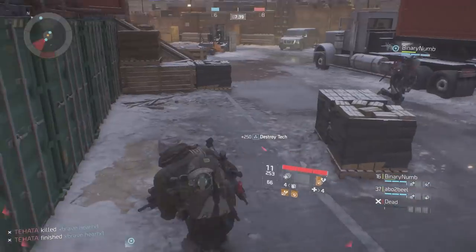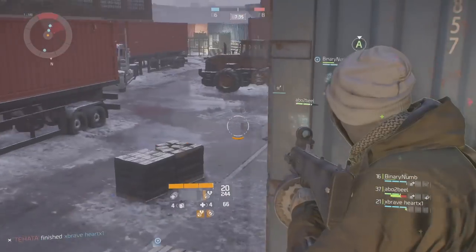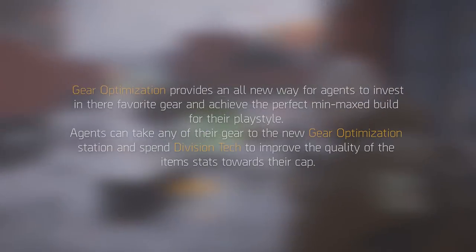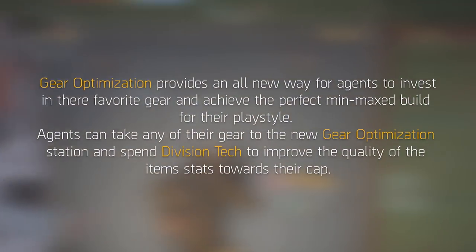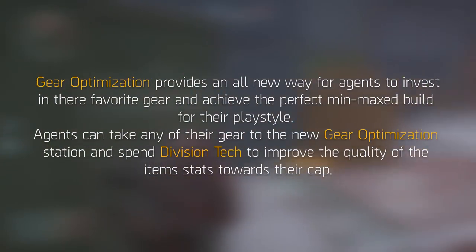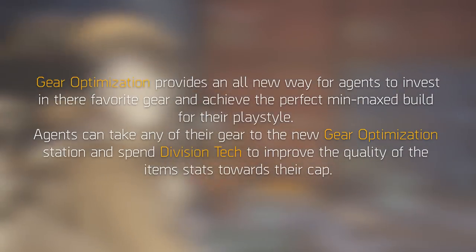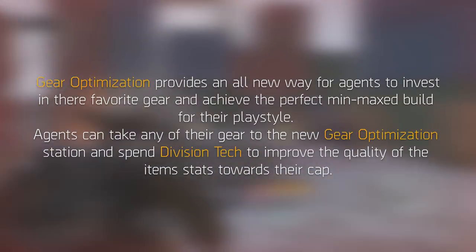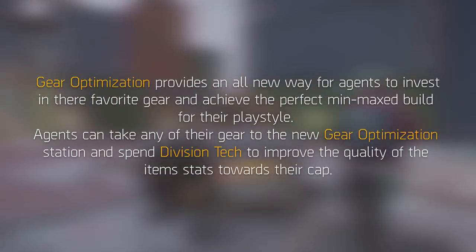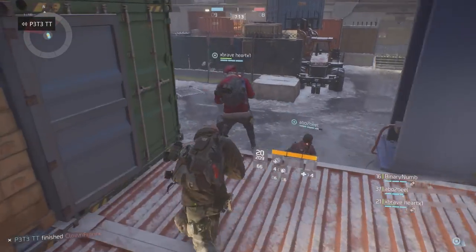Optimization station 101 — what is it and how does it work? To quote directly from Massive: gear optimization provides an all-new way for agents to invest in their favorite gear and achieve the perfect min-max build for their play style. Agents can take any of their gear to the new optimization station to spend Division Tech to improve the quality of the item stats towards their cap. Now this can get a bit confusing, so let's have a look at exactly how it works.